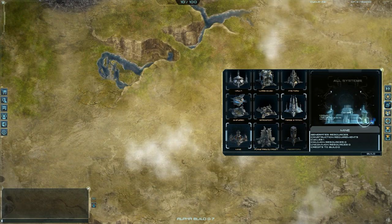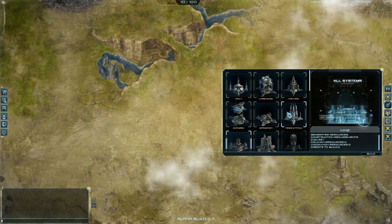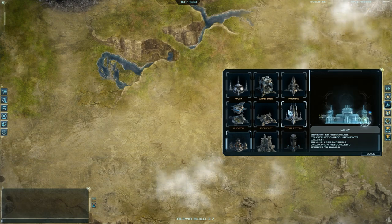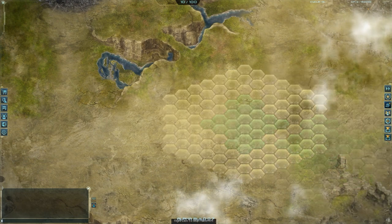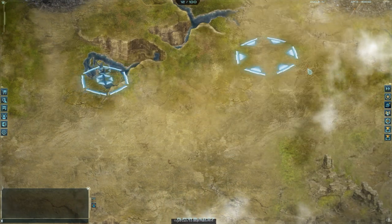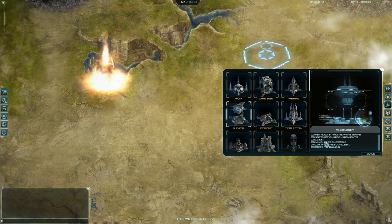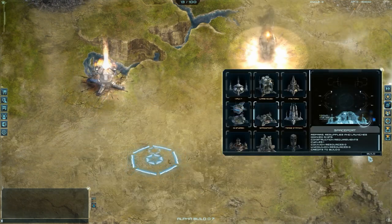First of all, you need some buildings. This is the list with all the buildings in this alpha phase. You will basically need a warehouse, a factory, a shipyard, and a spaceport.